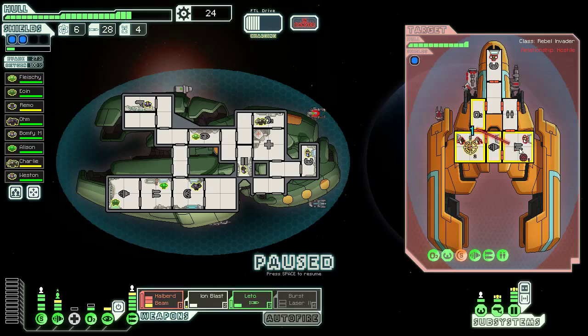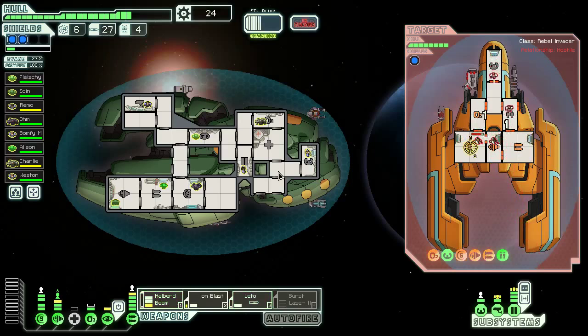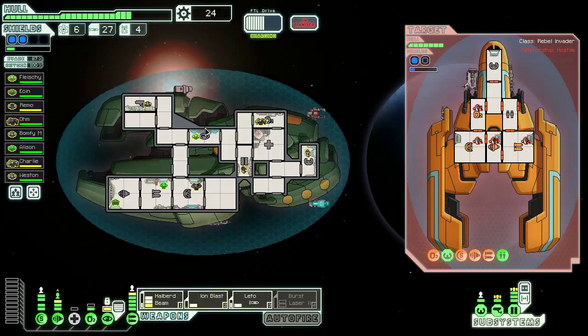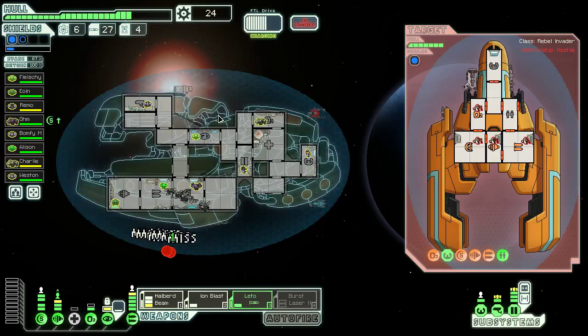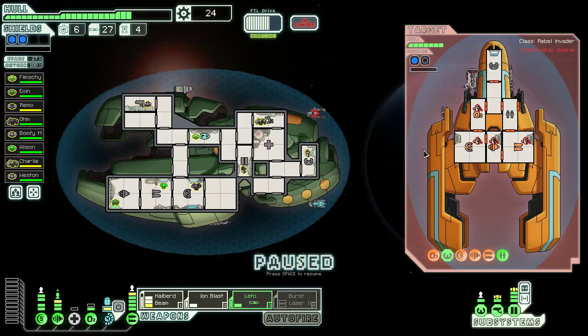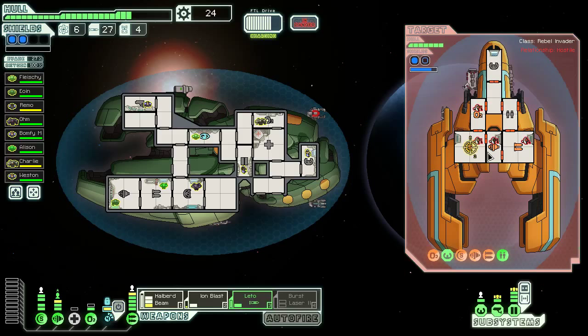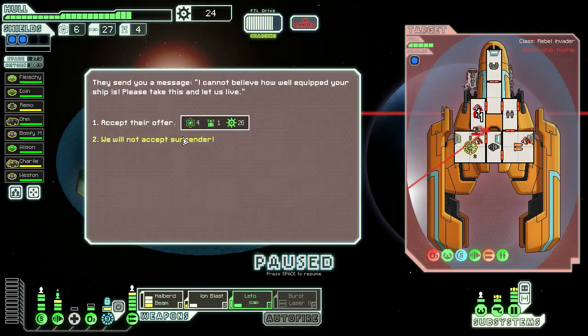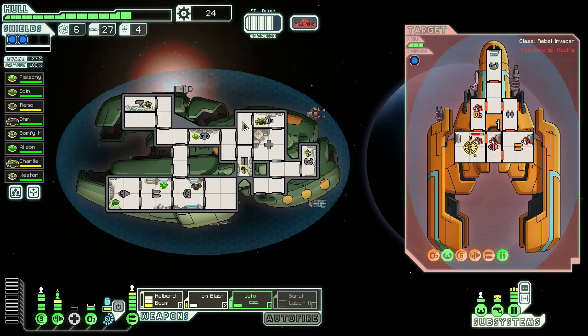And there we go - we'll land a decent halberd beam. Might as well shoot one more missile; we got 28 of them. We'll fire that on their weapons, then wait for their next shot. And there it is. So I fired the ion blast quickly, let's turn off the auto-fire on that, and get up to 87% dodge chance. The flak cannon actually managed to hit me. I think that's a flak cannon mark 2, which is pretty dangerous - it has 7 flak, which is just crazy.